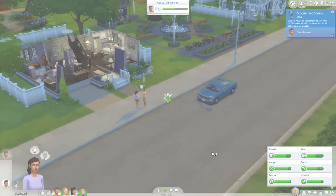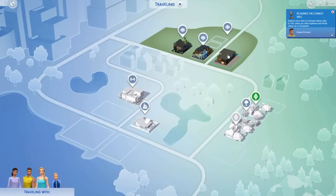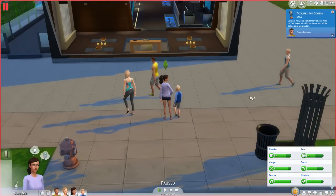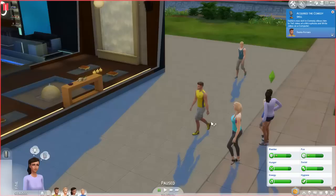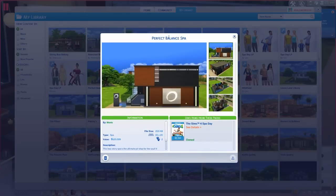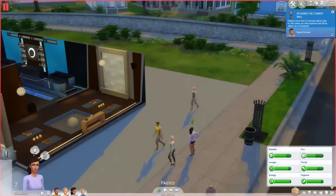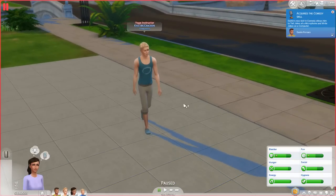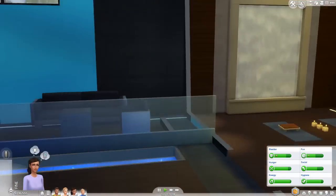Maxis has provided three spas for your Sims to visit, and of course you can always build your own. The spa is a new lot type. We're going to start with this spa — the Perfect Balance Spa, created by Maxis. You should already have it in your library once you download or purchase Spa Day. I can see right here we have a yoga instructor, which should be pretty cool.